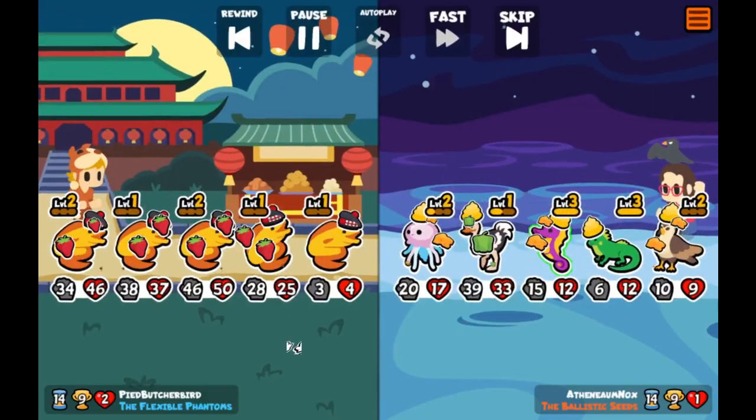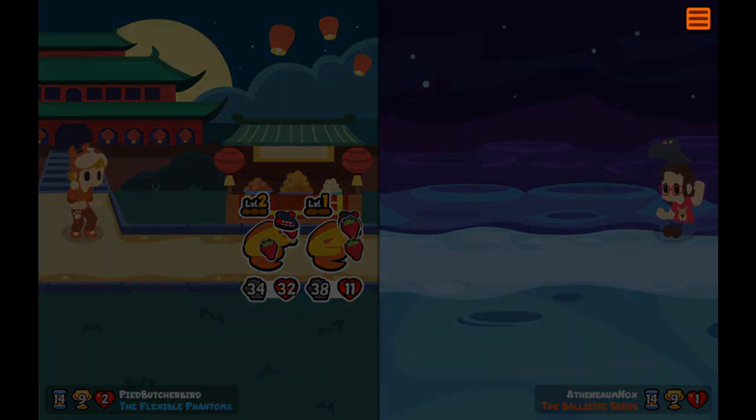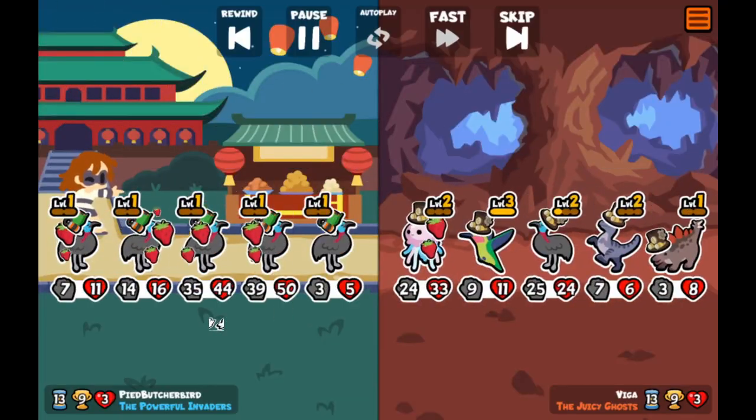Eel also suffered a little from its recent nerfs. However, one of the reasons it isn't quite as good as it used to be is because of the change to Kiwi, which made spamming stats onto strawberry units no longer quite so feasible.